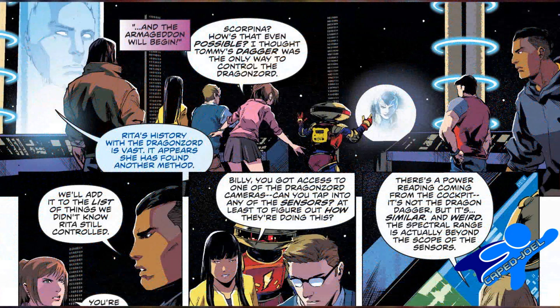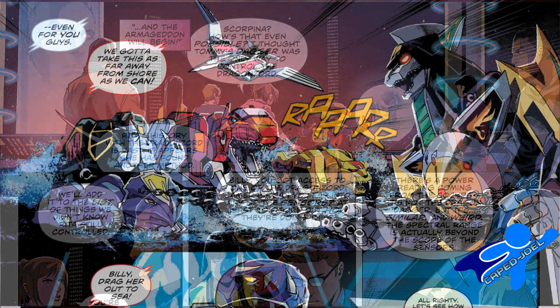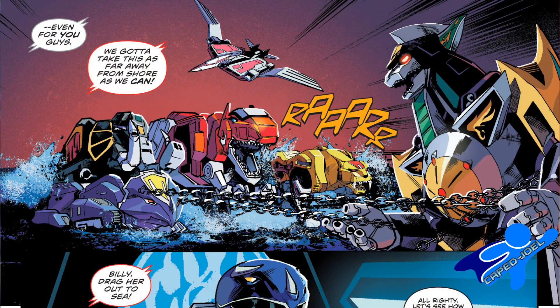Jason and the rest of the team morph, which means we get an absolutely lavish page where we get to see all of them in their costumes, but poor Tommy is told to stay behind as he is still something of a liability. This situation is going to call for Megazord power, and in an interesting twist, Kyle Higgins chooses to have the Zord pieces remain uncombined and fight the Dragon Zord separately.